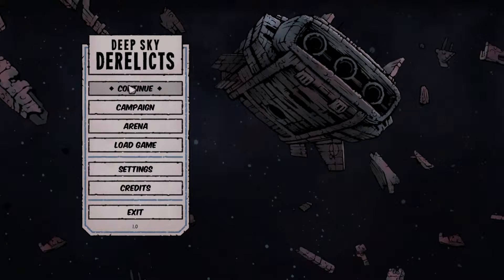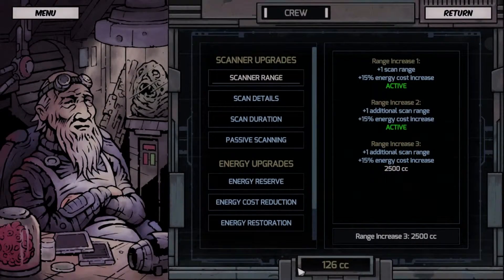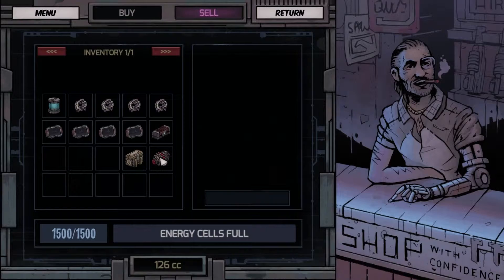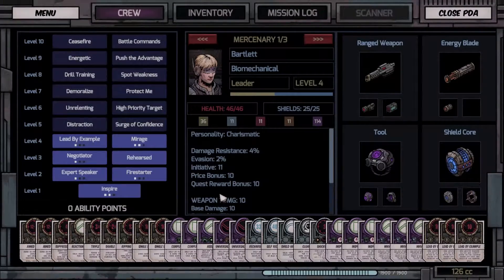Hello everyone and welcome back to Deep Sky Derelicts. We are very quickly working our way through this — I am absolutely loving it. We have no contracts, I spent all the money. I sold all my stuff, everyone's healed, I've got no money. We are trying to find the mothership, which is a legendary figure ship believed to be out there — one of the original ships.